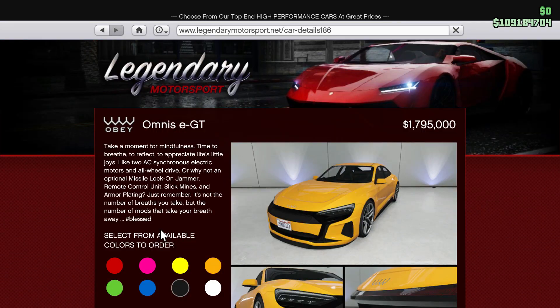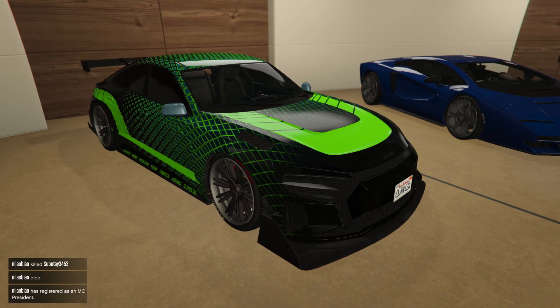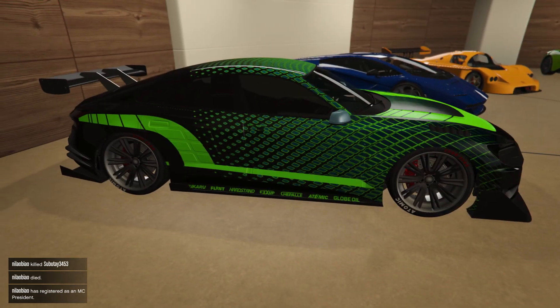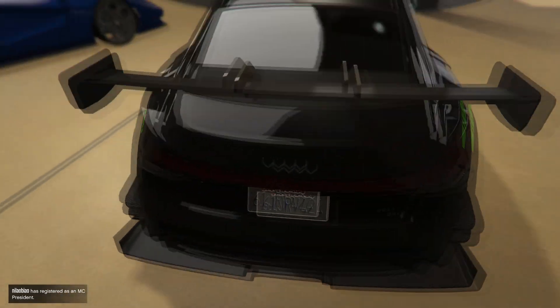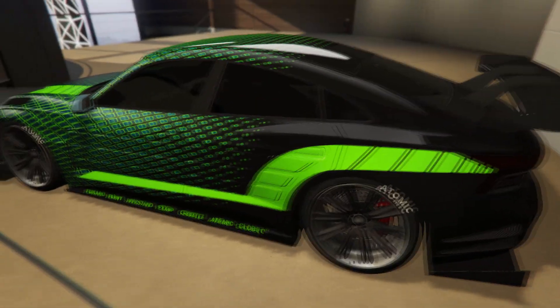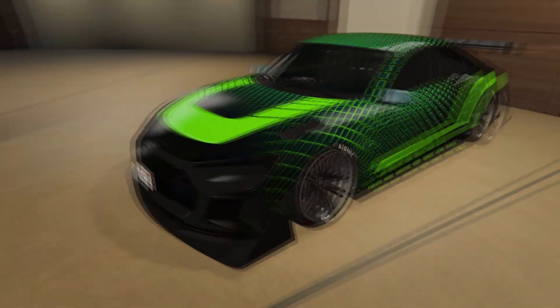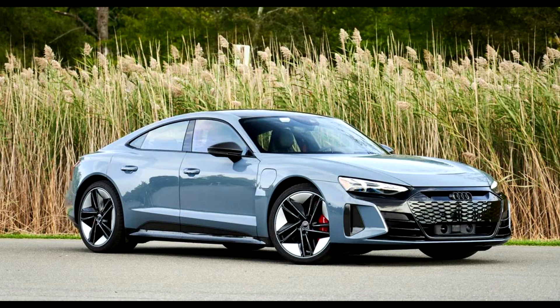The next car, which has a similar price tag as the Lampadati Corsita at $1,795,000, is the Omnis EGT. This is an Obey car which is similar to the real-life Audi, and this model of the car is actually based on the Audi e-tron GT in real life.